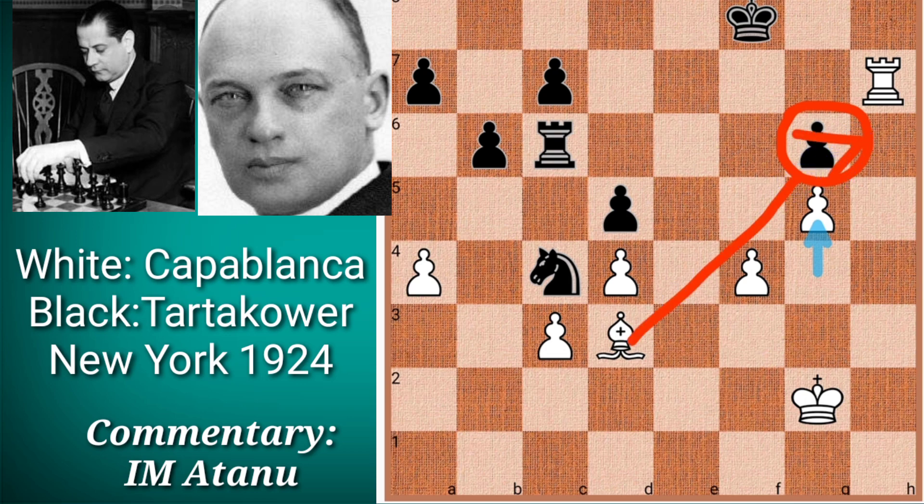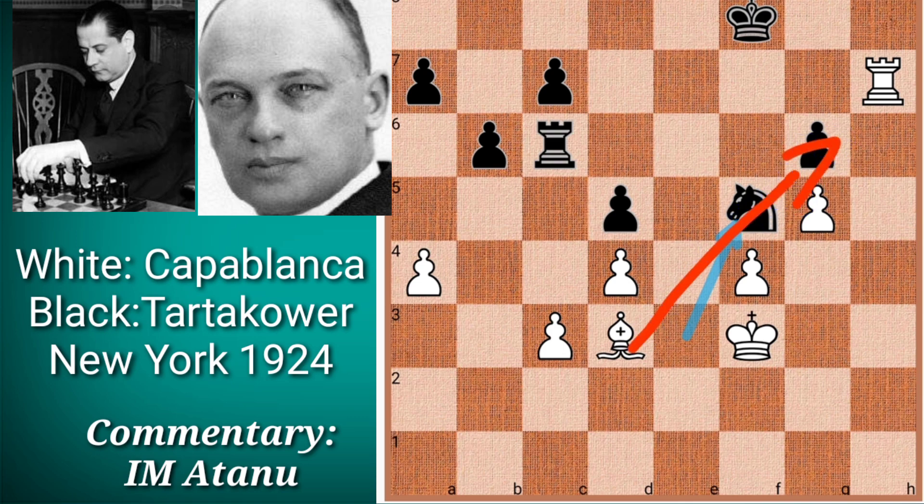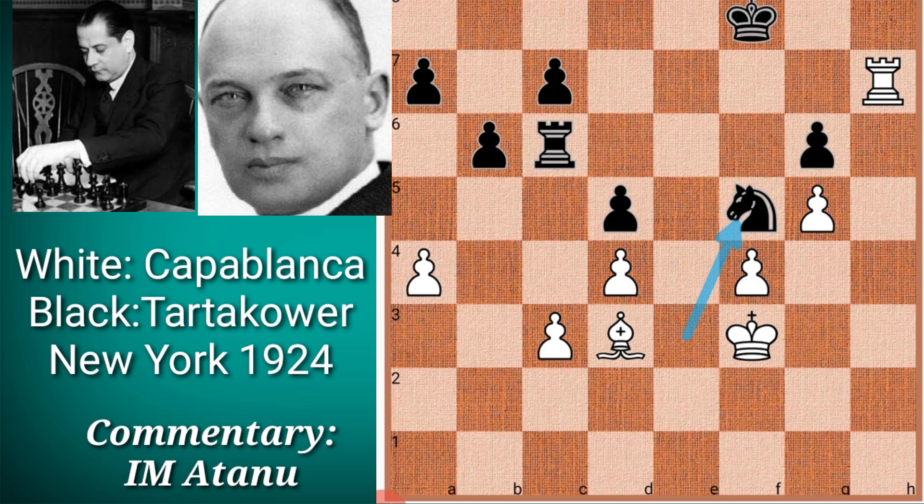Black played a very nice maneuver — knight check — and after White moved his king up, he played knight f5, closing the diagonal of the bishop and renewing the threat on c3. Now the g6 pawn is not attacked. Looking at the position for the first time it seems Black has succeeded in his strategy, and the c3 pawn cannot be defended. The rook on c6 has played a very crucial part — it defended on g6, defended on c7, and now it is going to win the pawn on c3.